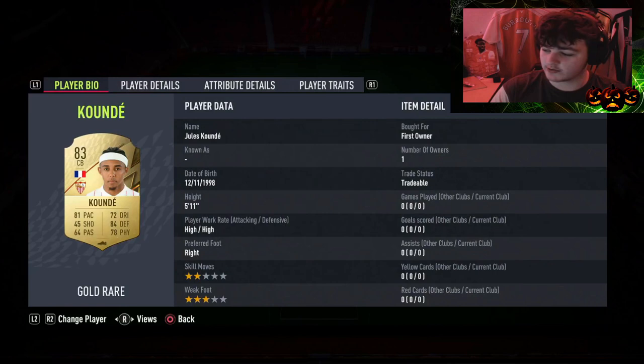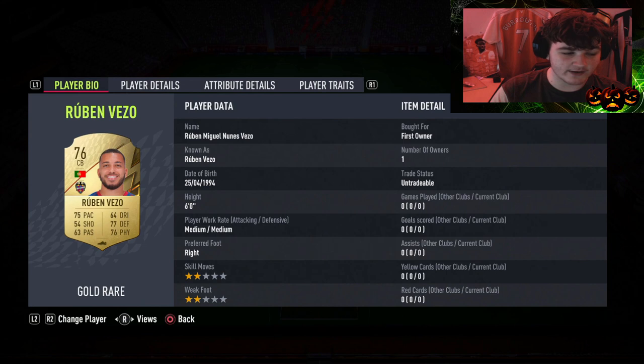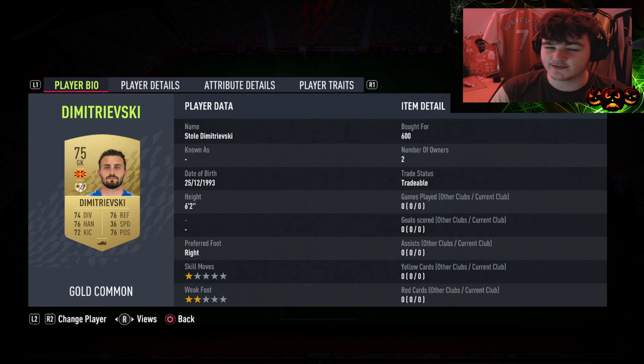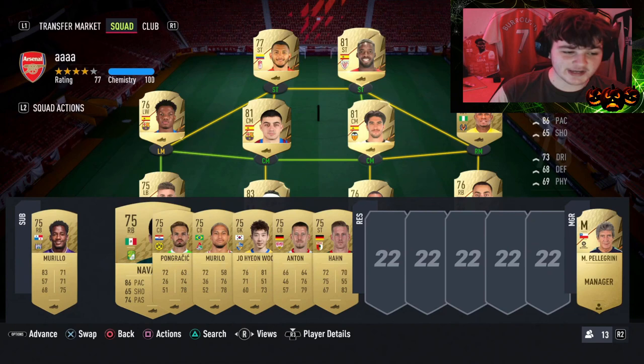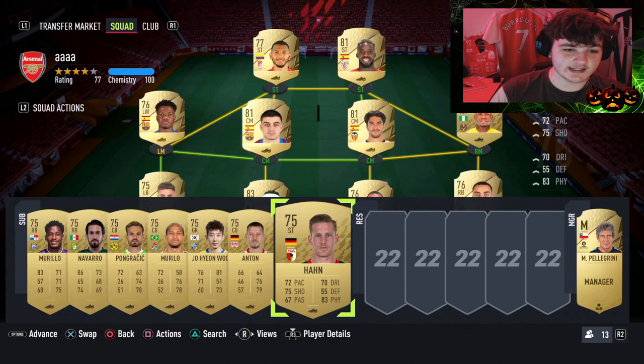We have also paired him up with Ruben Iveso. Right back we've gone for Dest, and in net you just have to go for any 75 or 76 rated gold common keeper. Tip number one: make sure the bench is filled with 75 rated gold commons — they don't have to be from La Liga, just please do yourself a favour and make sure the bench is all on 75, because obviously it keeps the rating as low as possible.